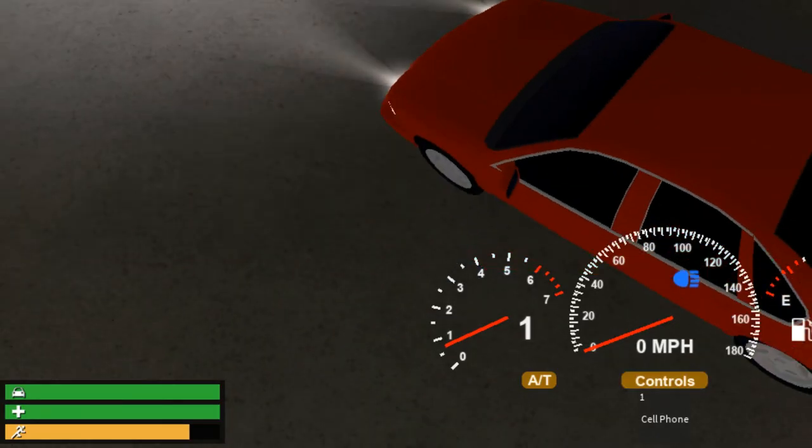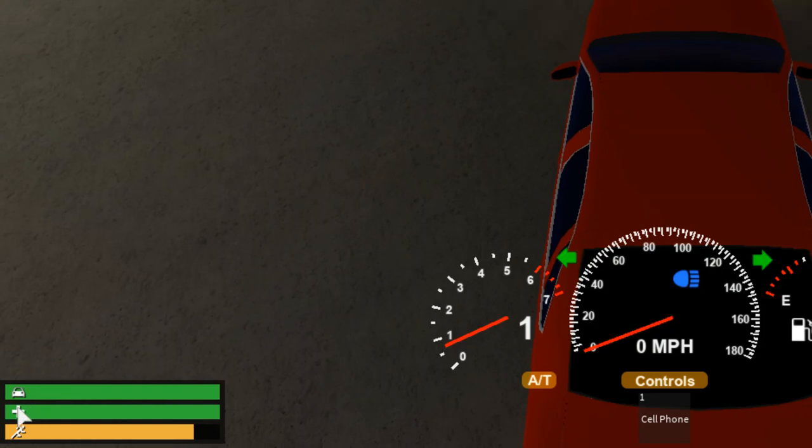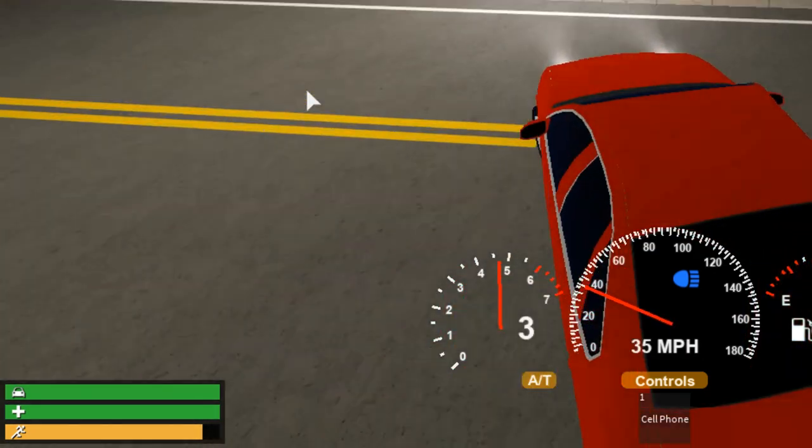Now when you go into your car, you have this new GUI at the bottom corner. You've got health and stamina, but not only that — you've also now got car health. Let me just go and run into a lamppost quickly and let's see what happens.